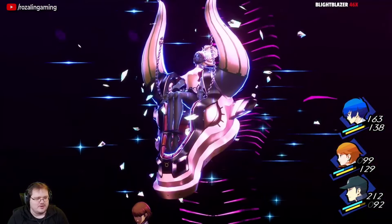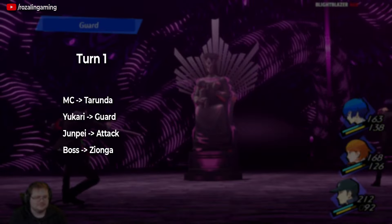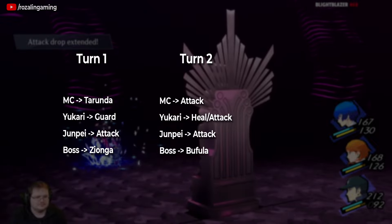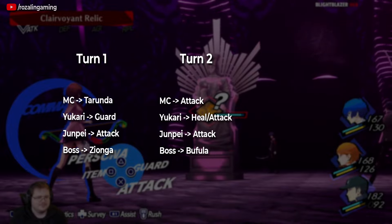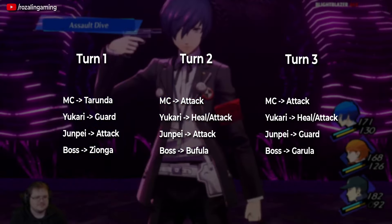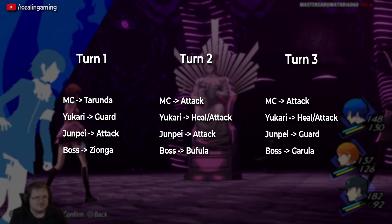Because I knew he was going to use Zionga on the first turn, I had my main character cast Tarunda, had Yukari guard since Zionga would hit her, and had Junpei attack. On the next turn with Bufula, I was safe so I used Assault Dive, then Yukari healed if necessary or attacked, and Junpei attacked. On the third turn, I used another Assault Dive with my main character, Yukari healed or attacked, and Junpei guarded because he was going to get hit with Garula. From there I just repeated this rotation until the boss battle was over.